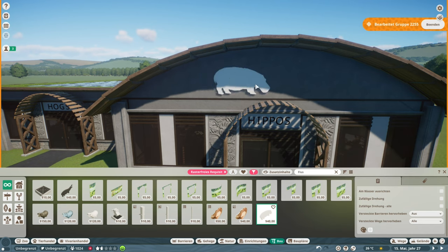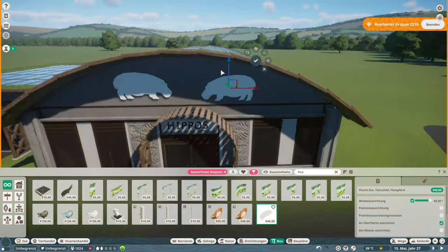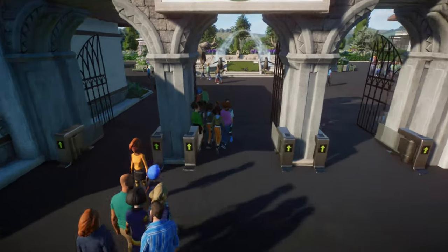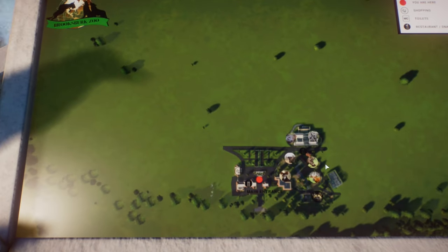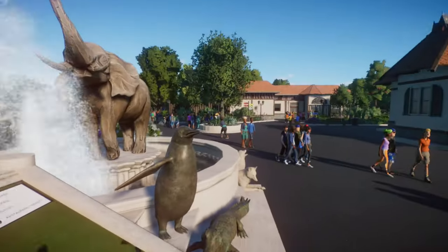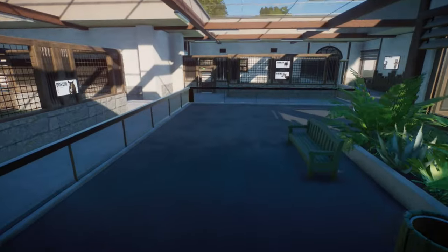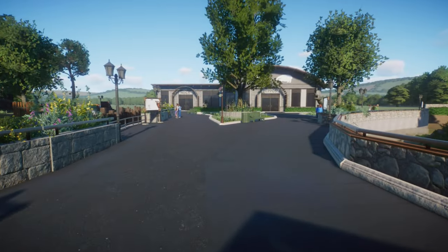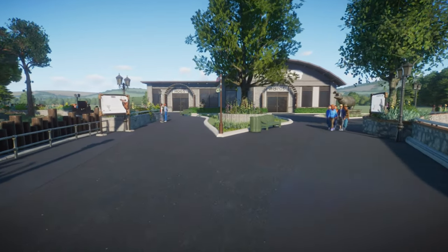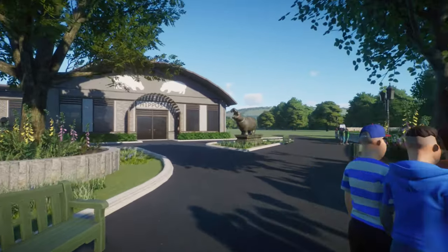Just a little bit more decoration and then we're in the real-time part again. If you like the video, just hit the like button, hit the subscribe button, and tune in next Monday as well when we're going to continue building and give the red river hogs their habitat in Brooksburg Zoo. Let's hope to see you next week — bye then!